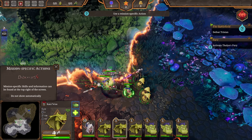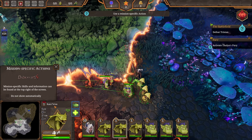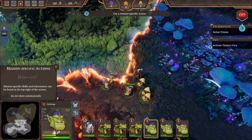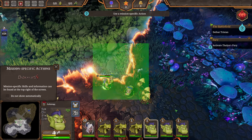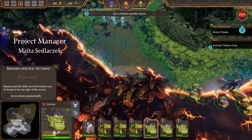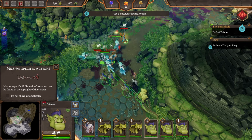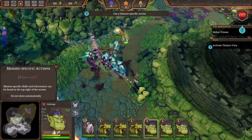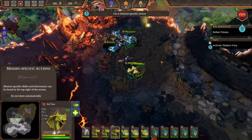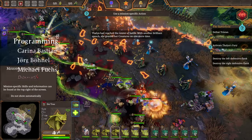We've got a bunch of frontline warriors - the orcs - and some healers in the form of Naga, and they have their own names. Each of these has a little bit of a personality to them - they're not just random faceless units. We can use a mission-specific action. I'd usually attack the healer first, but given we're basically one-shotting most things, I'm not too worried about it.